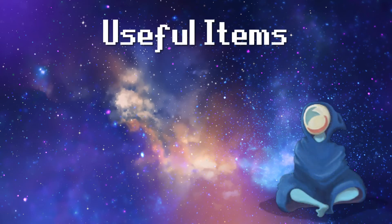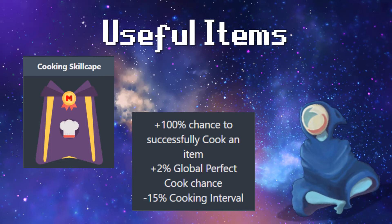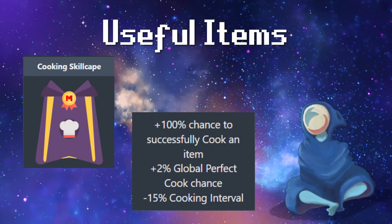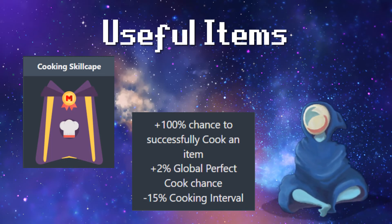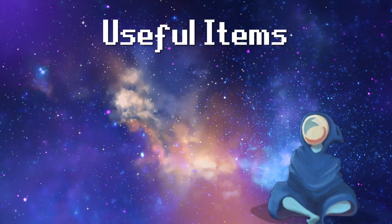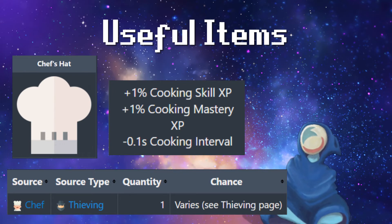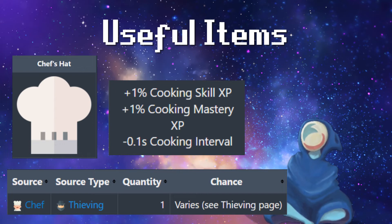Useful items for the cooking skill. First off, there is the cooking skill cape. If you're watching a cooking guide, I can only assume you might not have this — but it does give you a 100% chance to successfully cook an item, plus 2 global perfect cook chance, and a minus 15% cooking interval, which is insane. Then we have the chef's hat, which gives 1% overall cooking skill XP, 1% mastery XP, and a minus 0.1 second cooking interval.